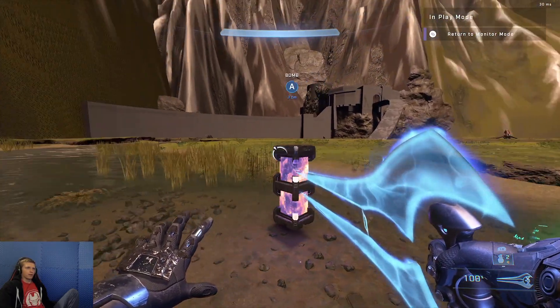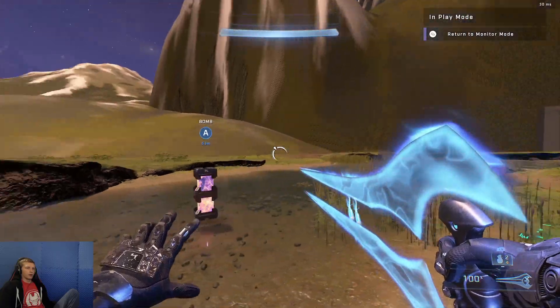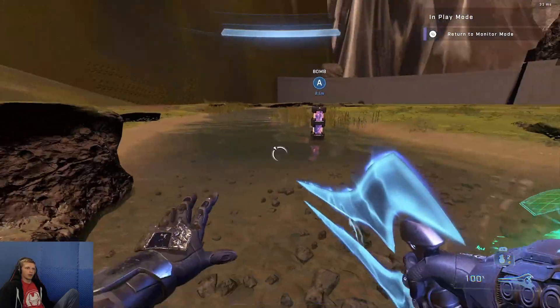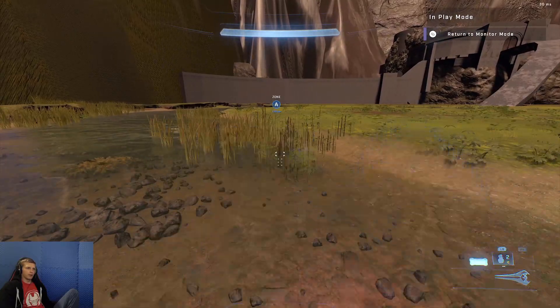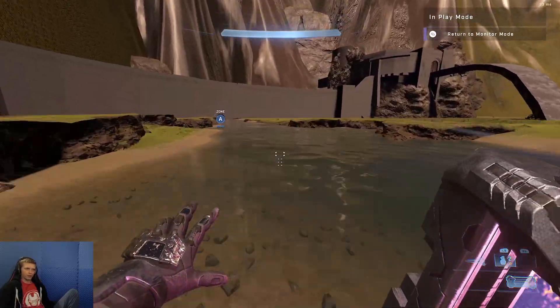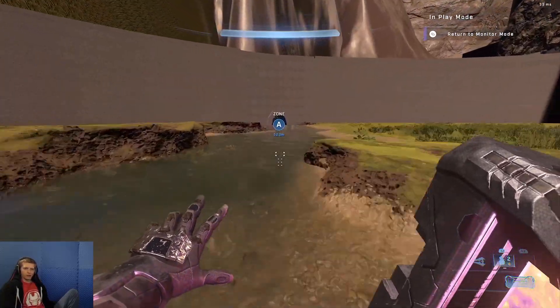Right here we have this bomb and it has a little objective marker on it saying that this is your bomb — that's awesome. When you get within a vicinity of it and pick it up, you get to see another object marker. Just another example of a marker, and I'll show a couple more.